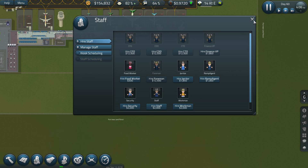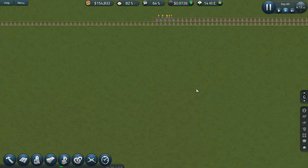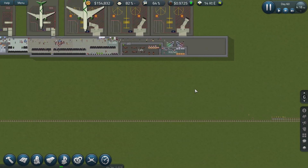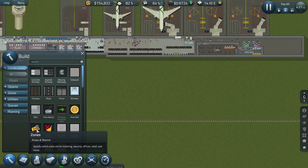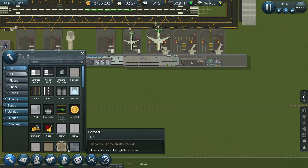I've got 10 workers — why is it taking them so long to remove all this? Come on, speed up! I don't know if I really need another gate to be fair — I'm not getting the airline interest.